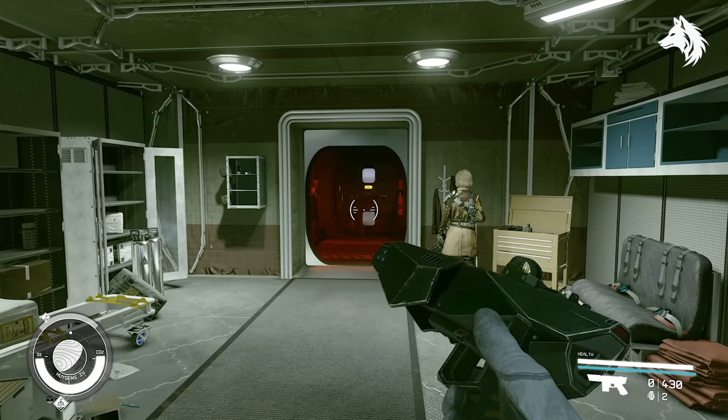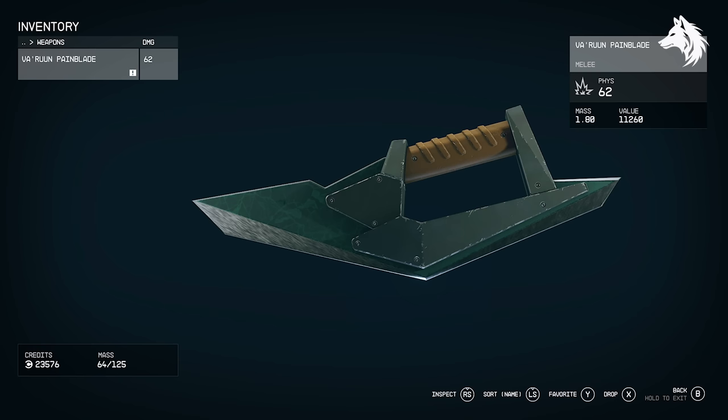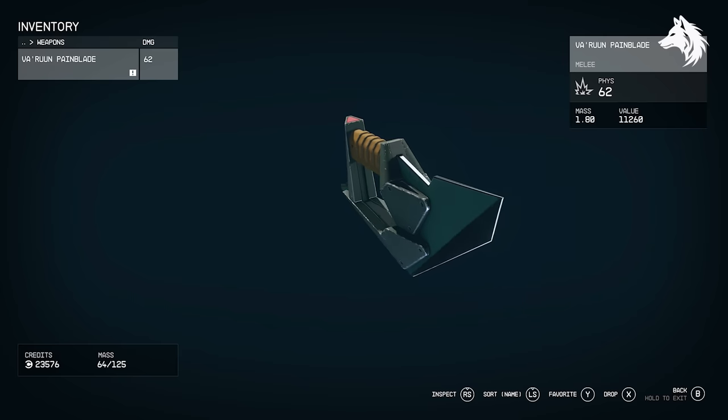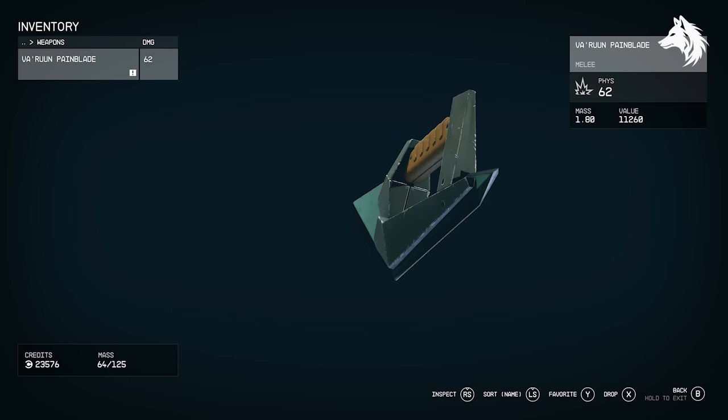If you're looking to get the Varun Star Shard, it is found as random loot, but the best place to get it — along with the game's best melee weapon, the Varun Painblade — is to buy them from The Key during the Crimson Fleet missions. Like all Varun weapons, they are very rare to find in the wild.